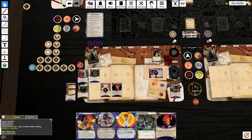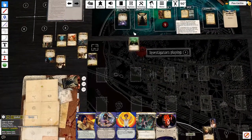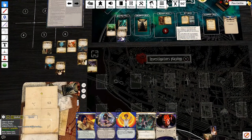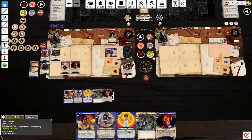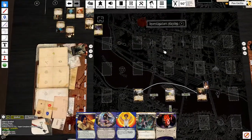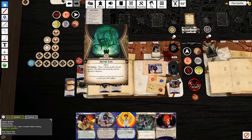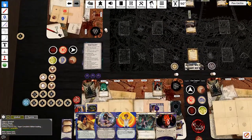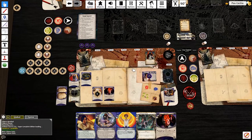Upkeep phase. The round is over. Mythos phase - we're going to be six out of eight doom. Ancient Evils puts the doom on. I think that technically saved me a round, all in all. Let's advance - I'll spend my three clues to advance.